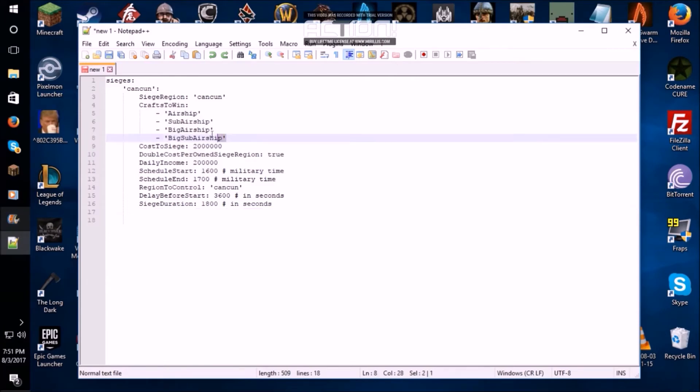And the vehicles that are allowed to complete the siege — if the person who started the siege is in one of these vehicles in that region by the end of the siege duration, they will take over that region and become the new owner. Owners can set certain flags so that maybe only they can build there, etc.